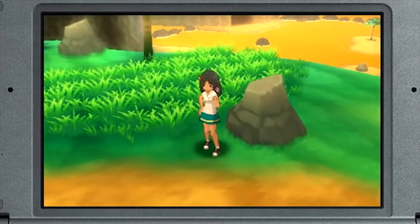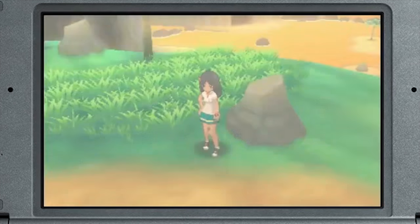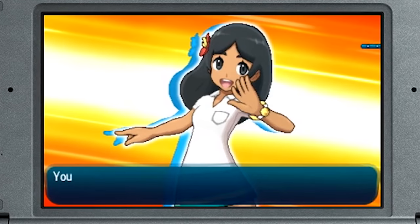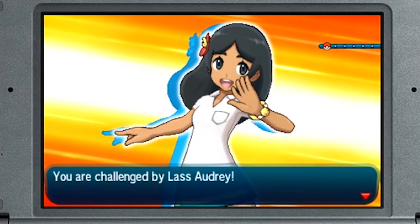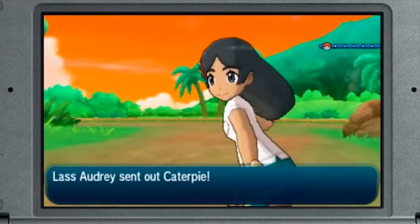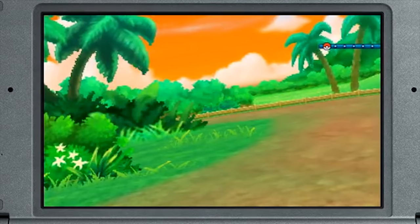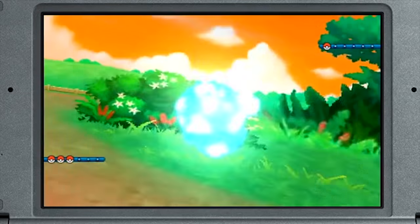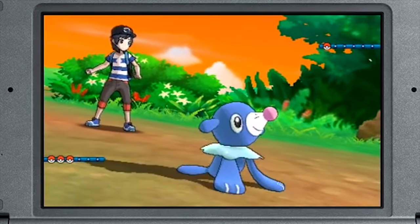Like previous Pokemon games, Sun and Moon are absolutely massive. They're overflowing with mechanics and content, and a surprising amount of this stuff is never explained to the player. If you stumble upon it while playing the game, or you had a guide or the internet telling you what to do, you'd be fine. Otherwise, here are 15 extremely basic but essential tips that Pokemon Sun and Moon neglect to tell the player about. And trust us, they're going to make your playthrough of the game so, so much better.